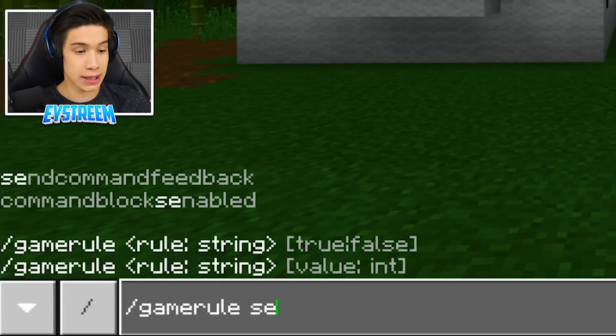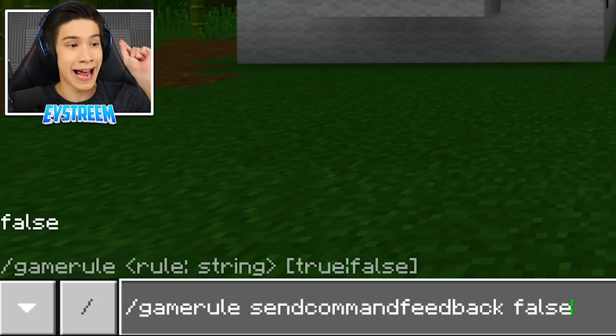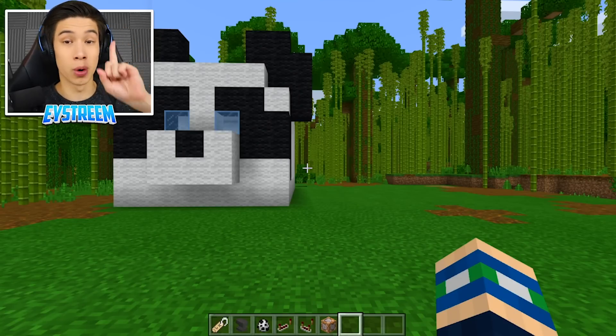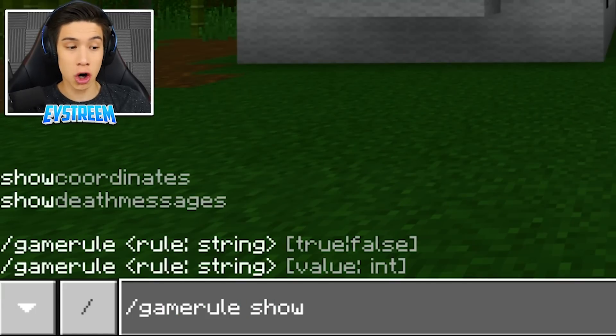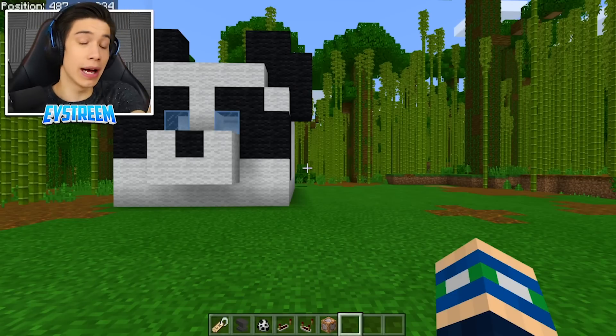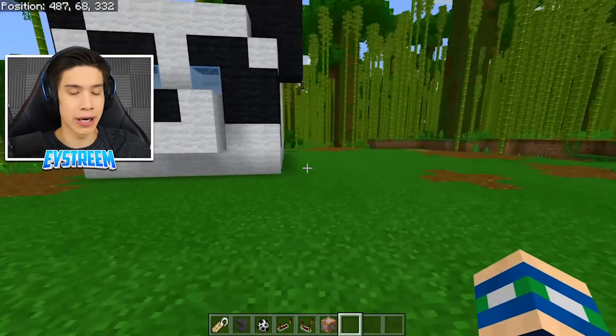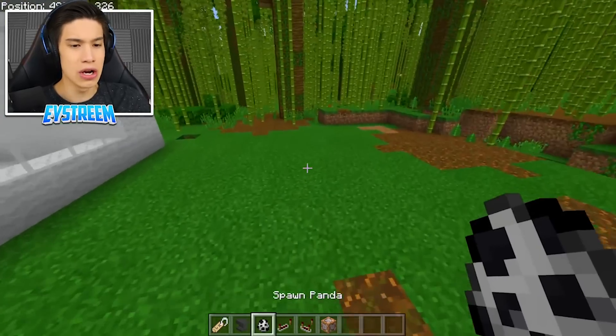Before we get started there are a few things you need to do first. Do: /gamerule sendCommandFeedback false and hit enter. Then put in one more command: /gamerule showCoordinates true. As you can see in the top left-hand corner we now have coordinates, and that's going to be very helpful for this whole system.